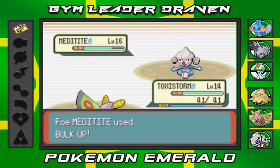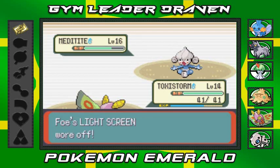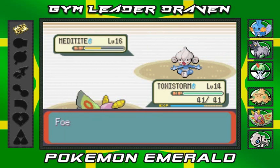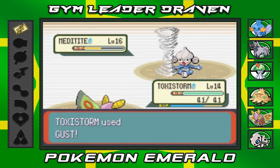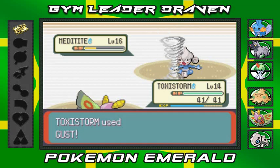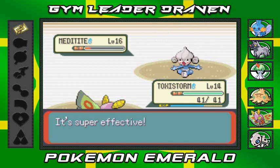Meditite keeps bulking up and preparing Focus Punch. If I switch out, it'll hit me hard, so I just keep hitting with Gust. It tightens its focus again — Gust attack, and it can't move. That's your flaw Brawly — Meditite can't attack while charging Focus Punch. Every time it charges, I interrupt with Gust and it loses focus. But it's a loop and we're going in circles.